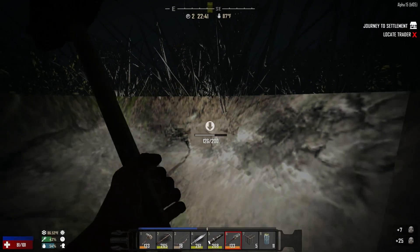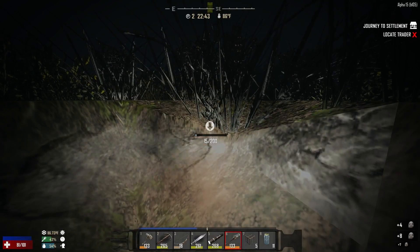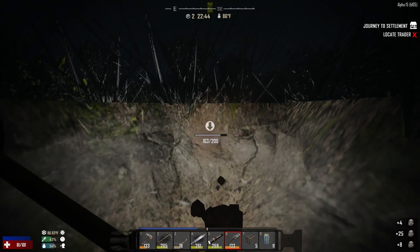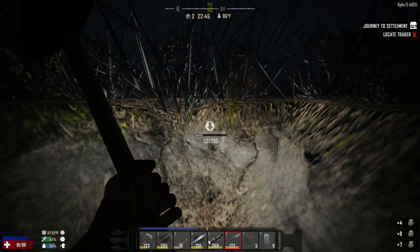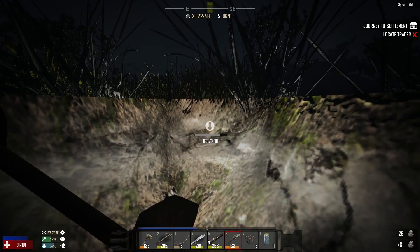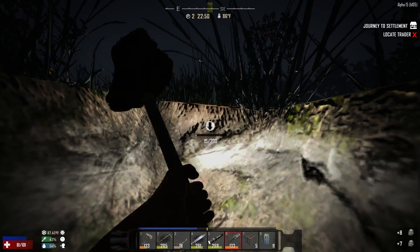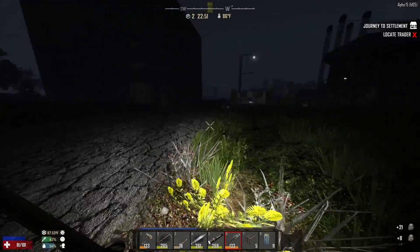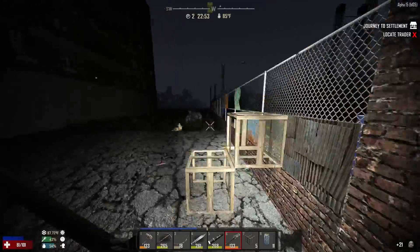Let's do a couple more of these, because we're going to need some clay in there anyway just to make stuff. Yeah, this is where I really need to go start chopping some rocks down so I can get some raw metal and all that stuff — that would be really handy. It's alright though, we can work with this. That's enough — I'm good with that. We don't need to go any crazier than that.